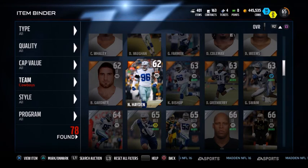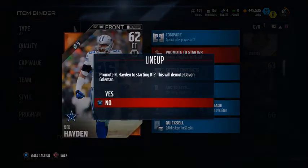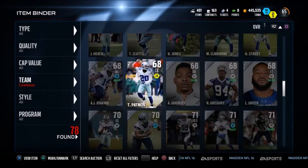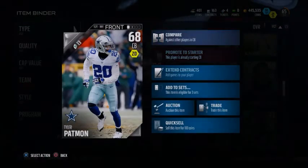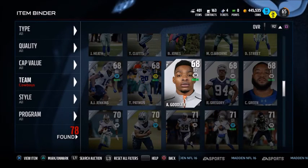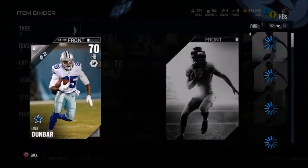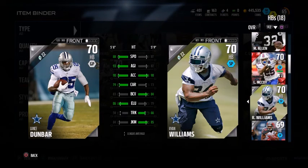Hi guys, welcome to part 10 of Developing Dallas. In this episode, the main thing is going to be a lot of upgrades. Finally managed to find Nick Hayden - he's been very elusive for most of the series, the bronze card I just couldn't find anywhere for weeks. We got him in, also got him Patman, another cornerback. We've got a good cornerback core now - four pretty good cornerbacks, which is quite lacking for the Cowboys because they only have Byron as their good cornerback.